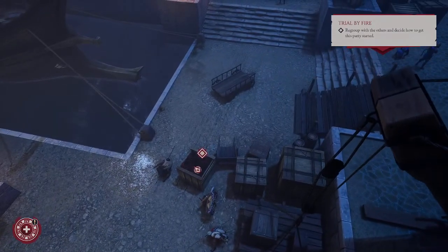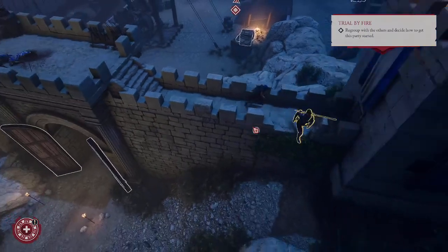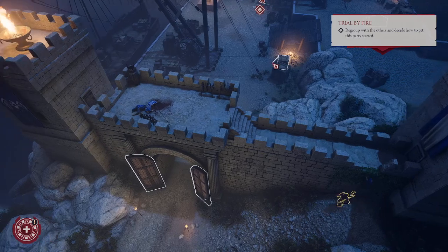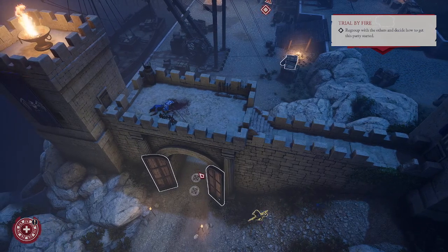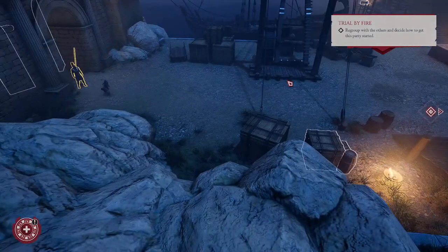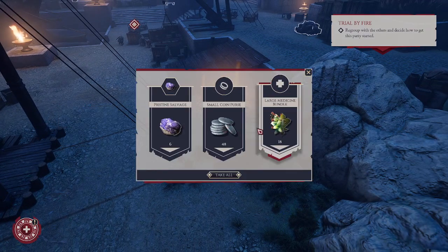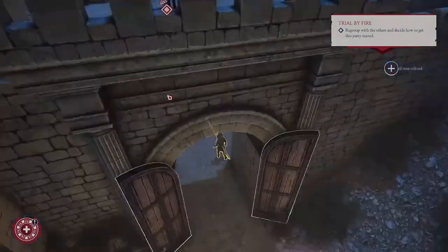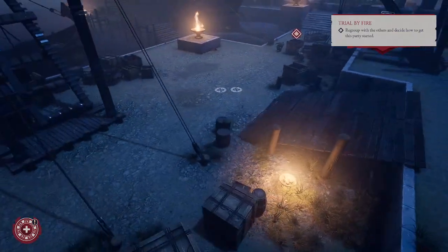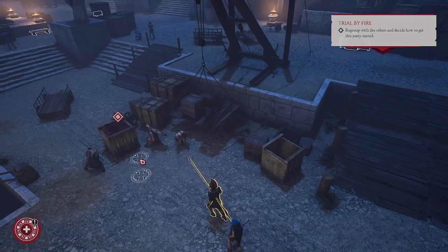Let's regroup with the others. Where are they — down here? Don't forget about those crates. Let's go loot this thing. We have even more coins — great, I like money. Oh shit, the enemy is there.